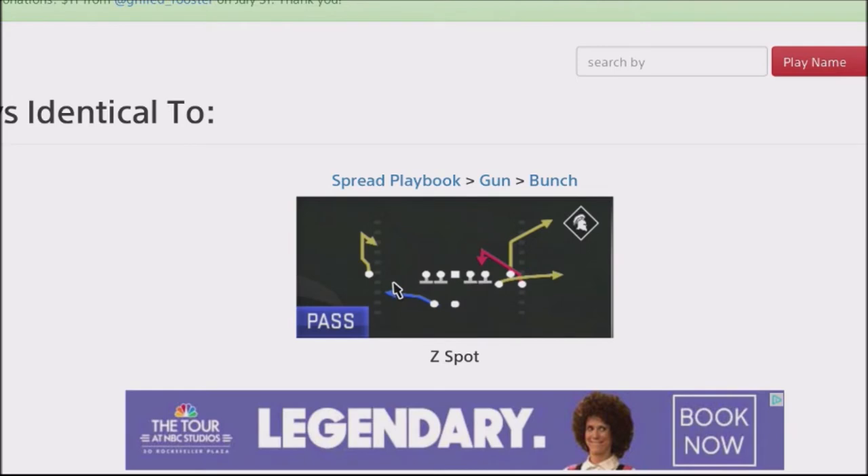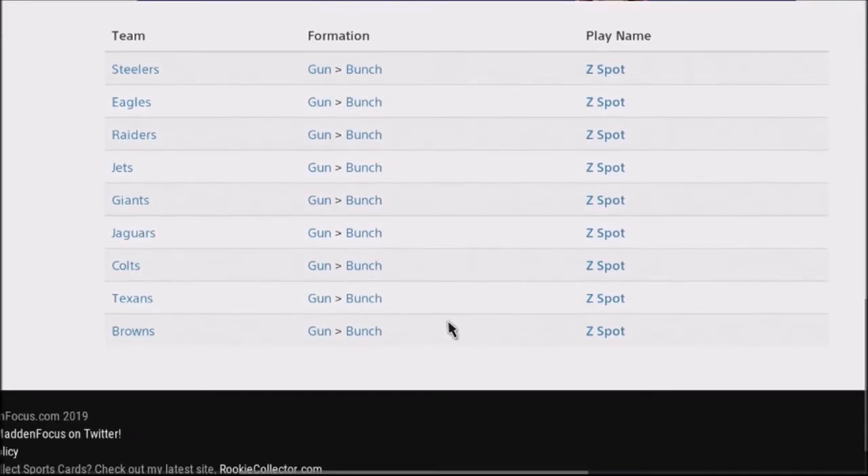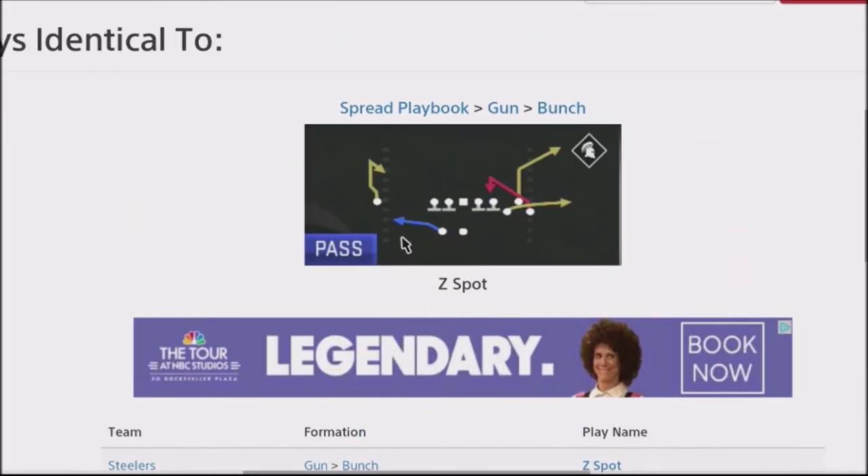You can find this route in the gun bunch — for instance, the Eagles, Raiders, Jets, Giants, Jaguars — but you can find it pretty much in every single playbook, you just have to look for it. I'm going to use a play out of the Cardinals book, which has it on both sides, and I'm going to show you how this will beat man coverage every time.